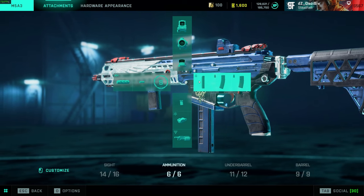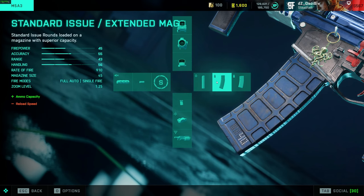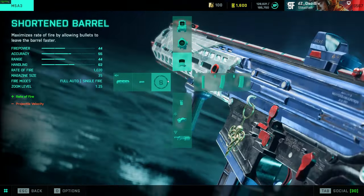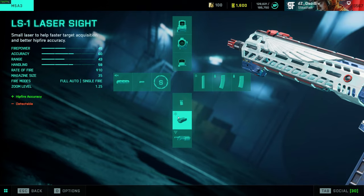For the M5 — still after the change to close combat rounds — close combat rounds are still the go-to. You get a 960 RPM rate of fire compared to 910. You get an AEK-type weapon in 2042; this is the closest weapon in the game to the AEK. For all you AEK enjoyers who would bhop and break cameras, this is the build you want: short barrel, close combat rounds, BCG or laser sight — either one does not matter.